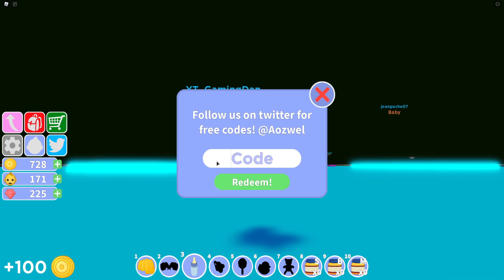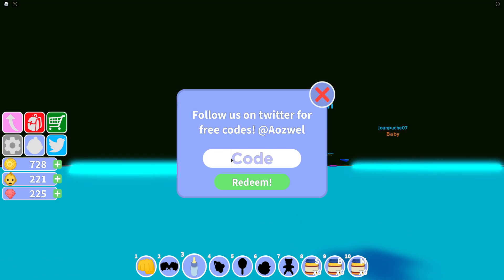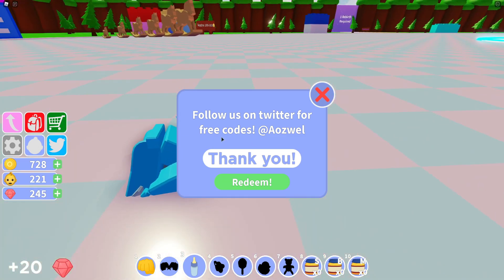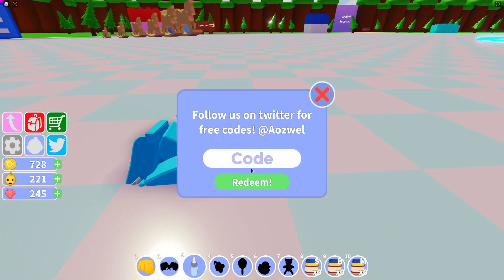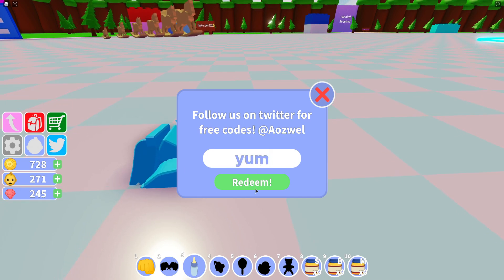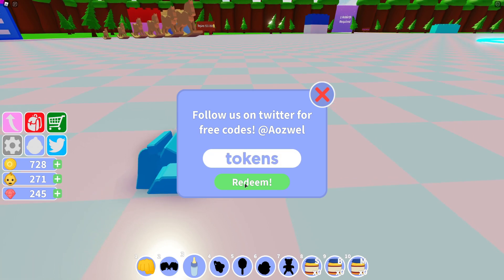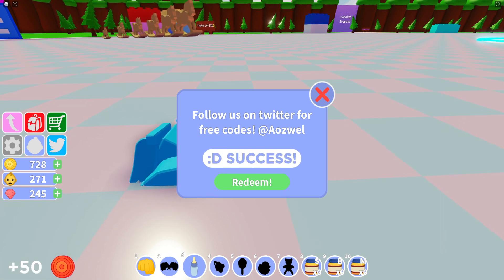Then code Twitter2. After that guys, you have the code HappierBaby. Then code Gem20. After that guys, you have the code HappyBaby. Then code Yum. After that guys, you have code Tokens. Then code launch.